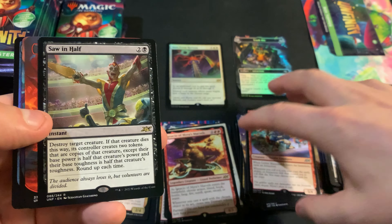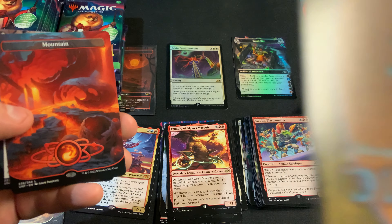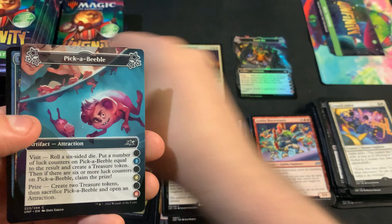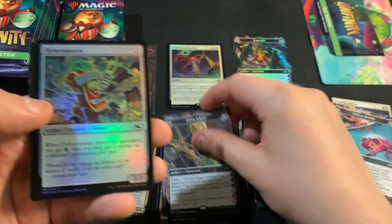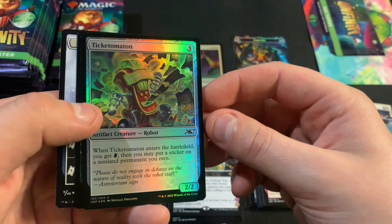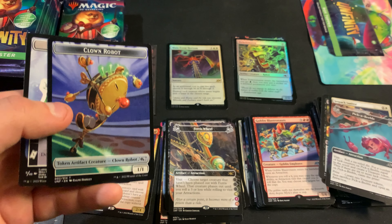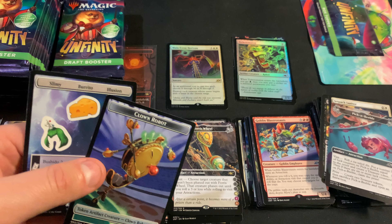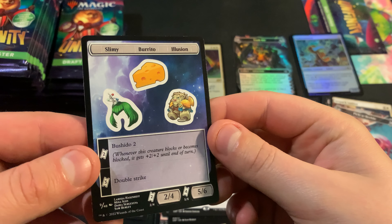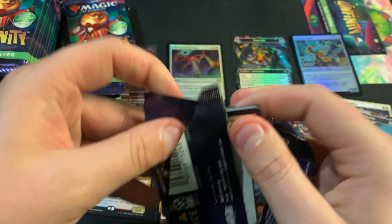We got Ignacto of Myra's Marvels and the Plains. We got Squirrel Stack again. We got Unassuming Galatness Serpent. I wanted to say Slug. Tim, read the cards, don't just make up names. Hey, there's a Saw in Half — that's a good hit.